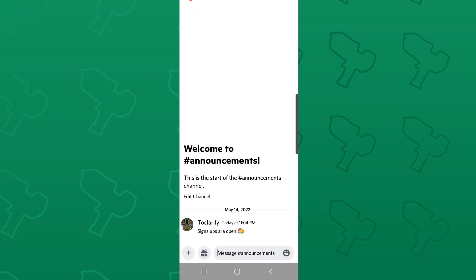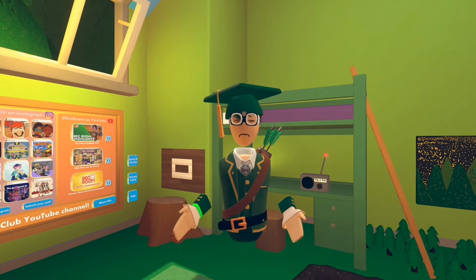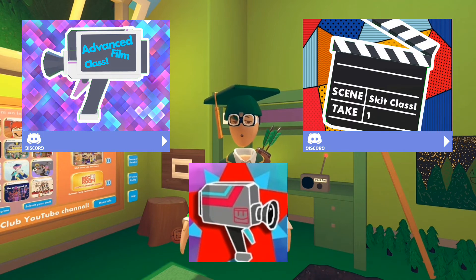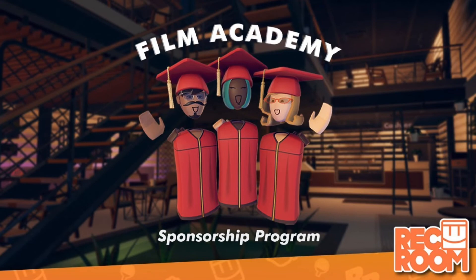Signups won't always be open, so check if signups are open or not. The red gown is obtained by joining and completing a Film Academy class. Any class that's part of the Film Academy sponsorship will give you the red gown on graduation.